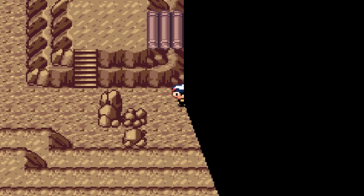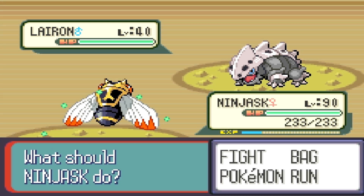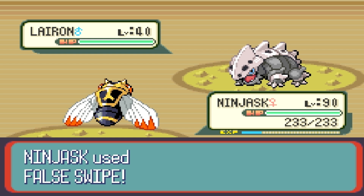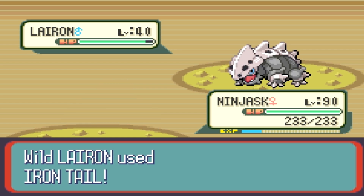Let's try our best. That is a level 40 Lairon that we were looking for. We are going to use False Swipe a few times, but I think it's in the red already. So we're not going to use False Swipe anymore — we're just going to throw some balls at it.